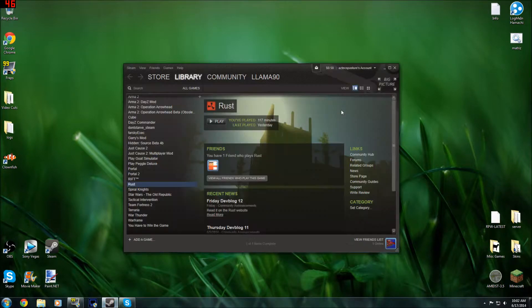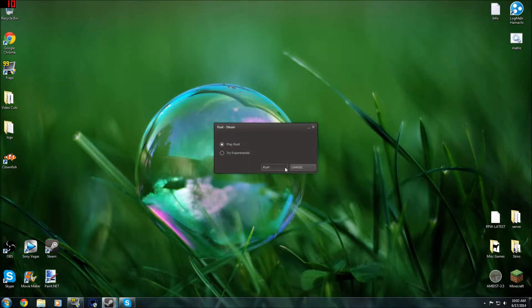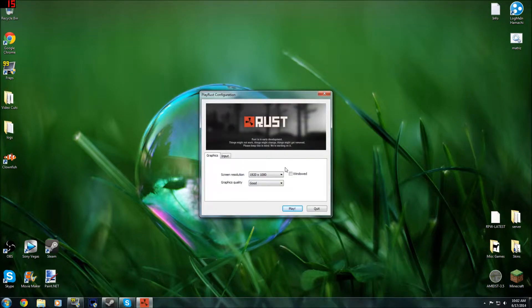First off, go to Steam, click on Rust, play Rust, and once that opens, you want to go into your Play Rust configuration, and you want to go to Input — and this is all of your controls — and you want to scroll down.